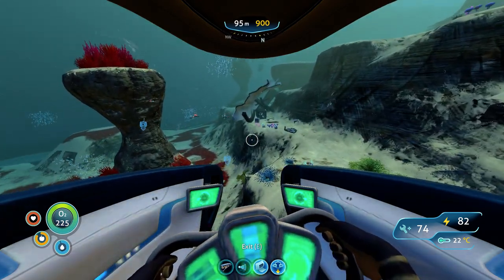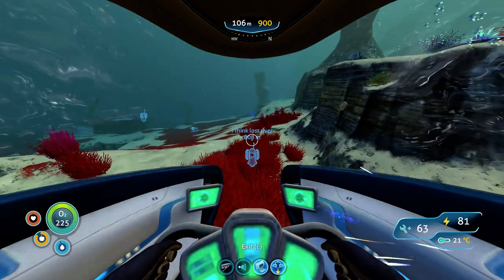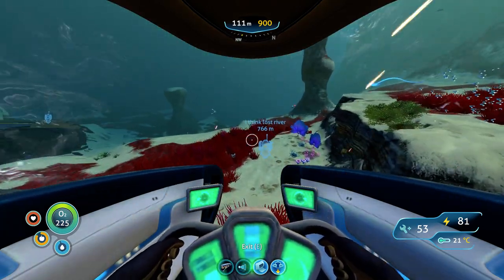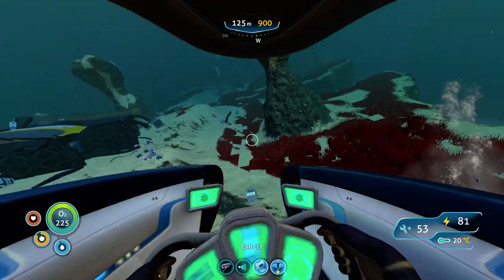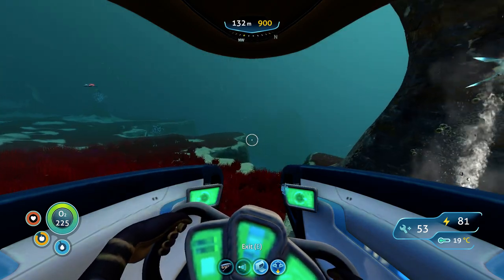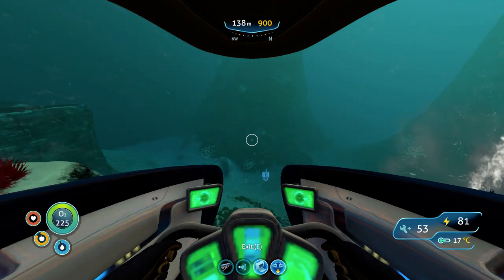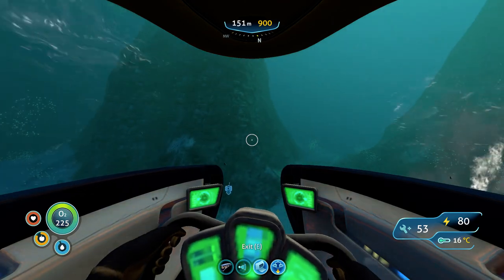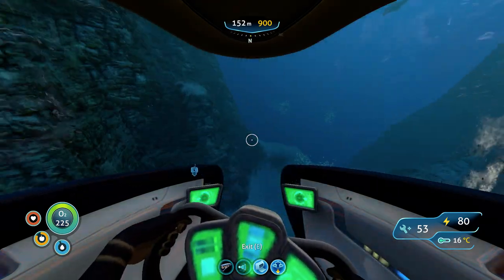I recommend bringing your Prawn Suit and Cyclops, both fully upgraded for depth. You want to bring food, water, and a few med kits. The Cyclops has lots of storage so that covers most of it, but I also recommend bringing extra batteries.